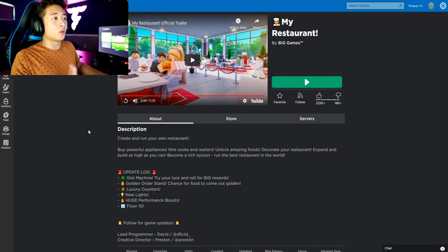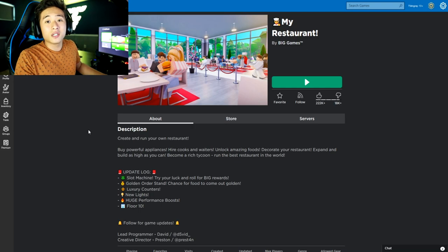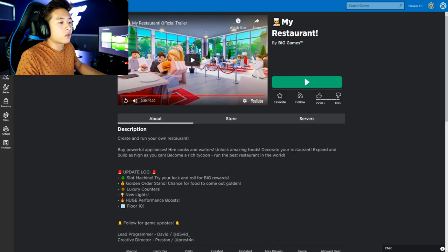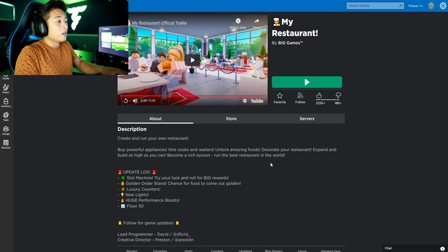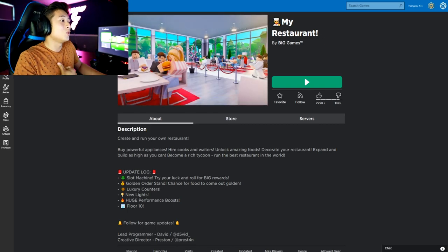I feel like this is going to be a part two or even part three gameplay, because the tycoon just keeps updating and it's a very large restaurant as well. We got to make sure we keep everybody happy in here. Buy powerful appliances, hire cooks and waiters, unlock amazing foods, decorate your restaurant, and expand — build as high as you can. There's really no limits in here. Become a rich tycoon. Run the best restaurant in the world. And that is what I am going to do today.